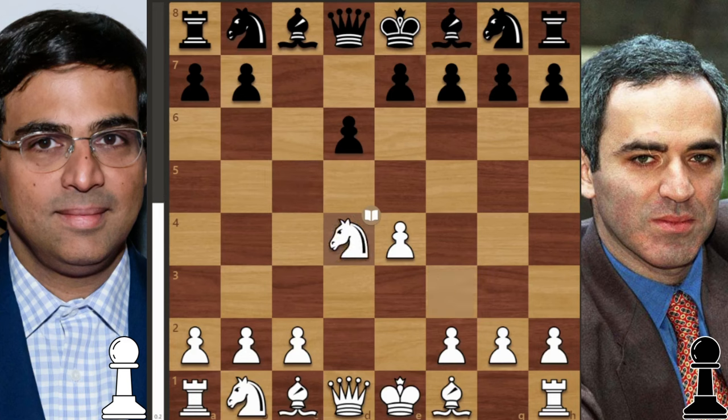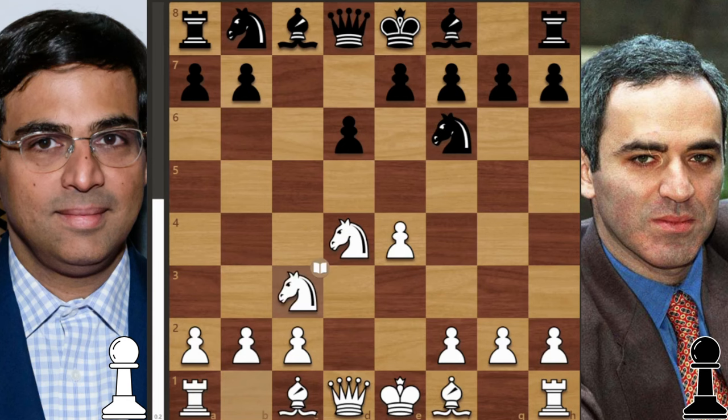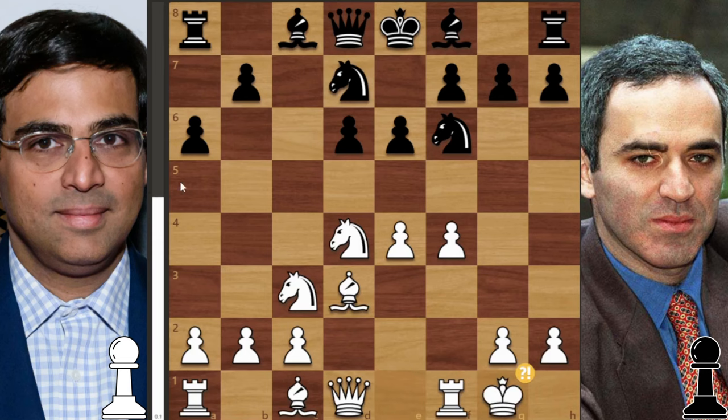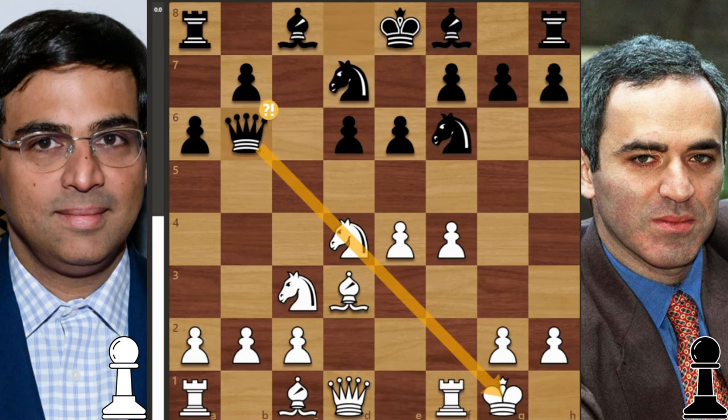Anand plays e4 with the white pieces, then c5, knight f3, d6, d4, cxd4, knight f6, knight c3, a6, f4, e6, bishop to d3, knight to d7, and here Anand castles. After castles, we get Kasparov playing queen to b6, pinning the knight to the king.